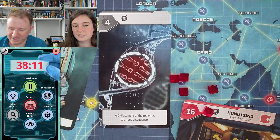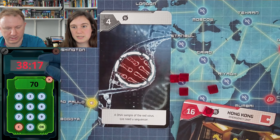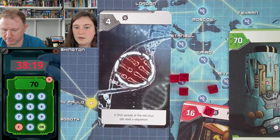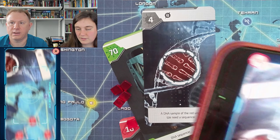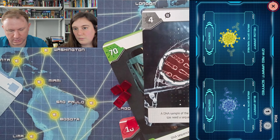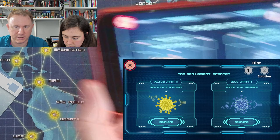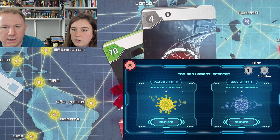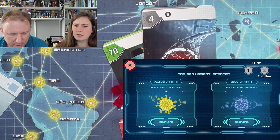Card four says get rid of card 48 — our sample we worked so hard to find. And card four says: a DNA sample of the red virus, we need a sequencer. Well, we have one of those! Card 70 is our DNA sequencer. Now we have to scan this — that's what the circle is for. Oh, what have I done? It just did it without me even meaning to scan it — it detected it automatically. One red variant scanned. Yellow variant download.